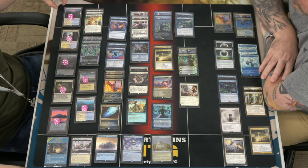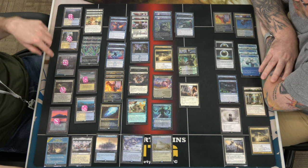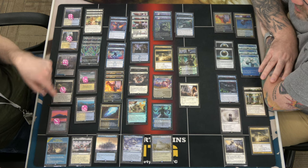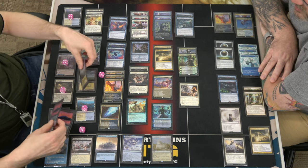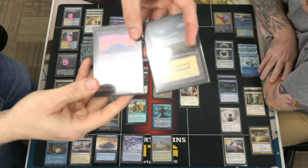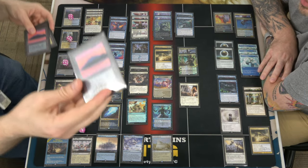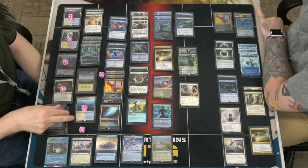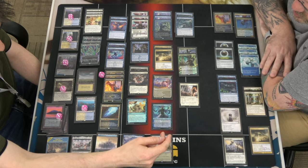The lands are the easy part: Deserted Beach, Halifax, Hengegate Pathway, four Beach, three Field of Ruin — I say run four — three Islands, two Plains, those are Betas. One of them is signed also. Two Restless Anchorage, one Eiganjo, one Hall, one Castle, one Otawara, one Harden Veil.